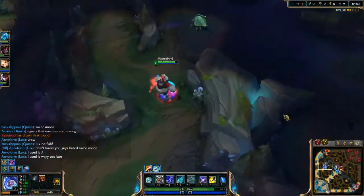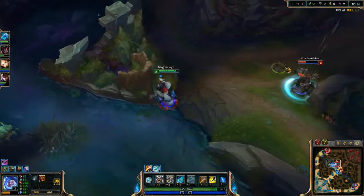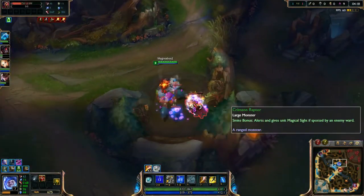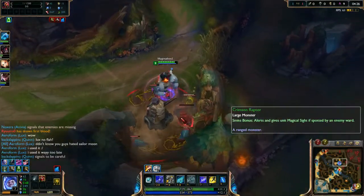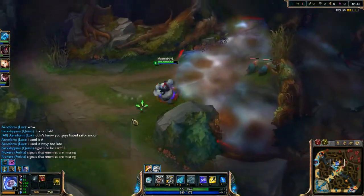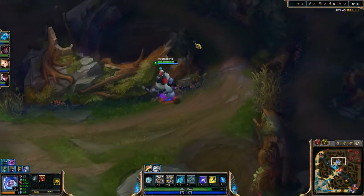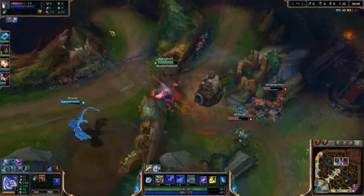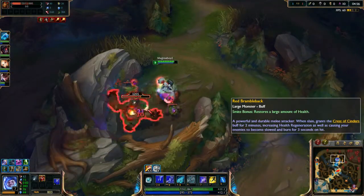It seems like we already had a gank mid lane, so he seems pretty low and it looks like he was going off towards his red buff. I got his flash! Now I can counter jungle with him. I don't really care if it gets stolen too much — I just want the buff. He's just being somewhat annoying. Then Teemo flashes too — that's hilarious. They think they're going all around me and catching me out, then just give me the whole area. I'm going to put a ward here.